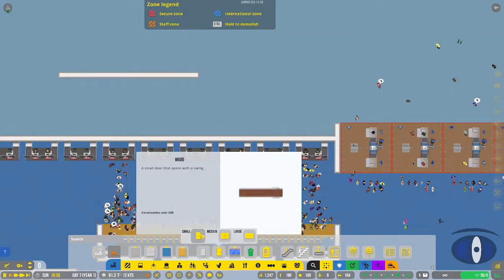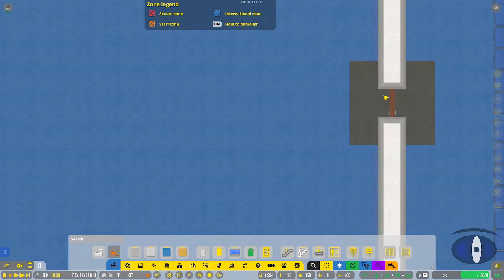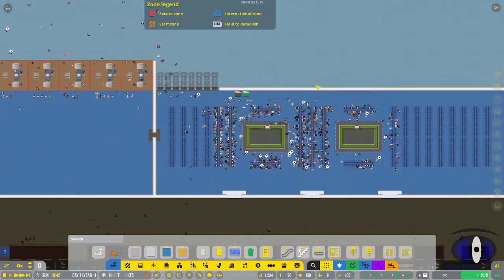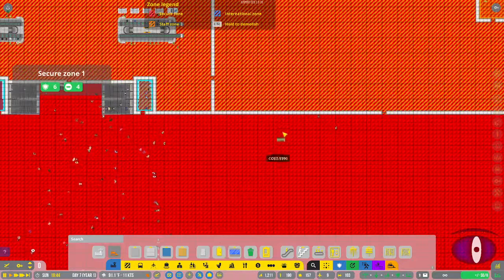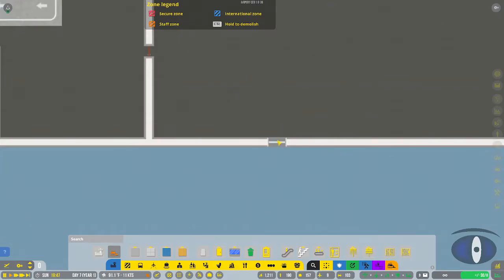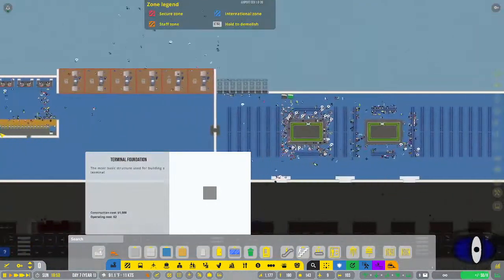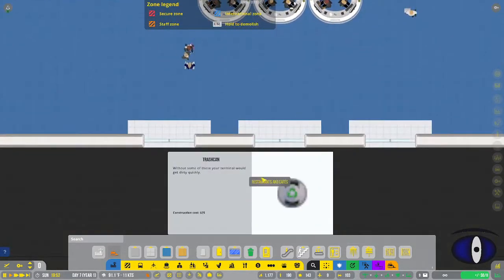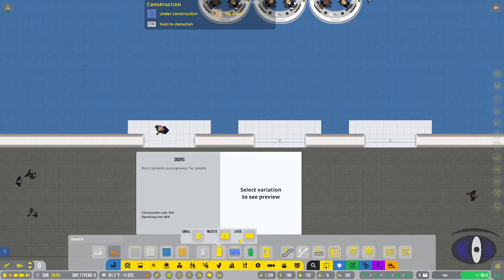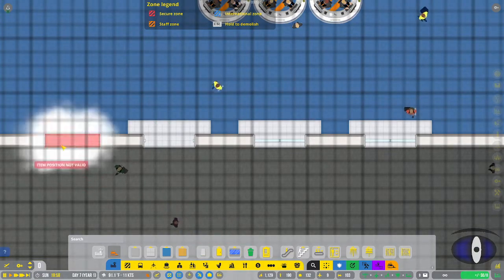Next we have doors. There's a small wooden door, and then your sliding doors - the smaller sliding doors which are only two tiles wide. The third one is your larger sliding door, usually used for main entrances - it's three to four tiles wide and nice and wide for a lot of people to come through.